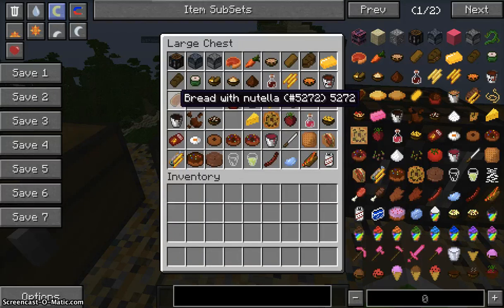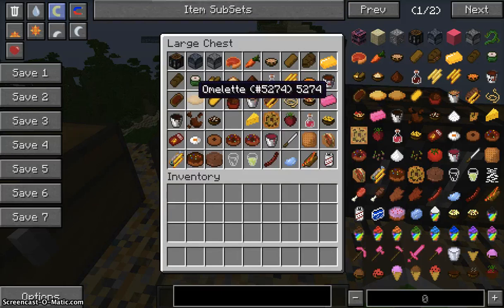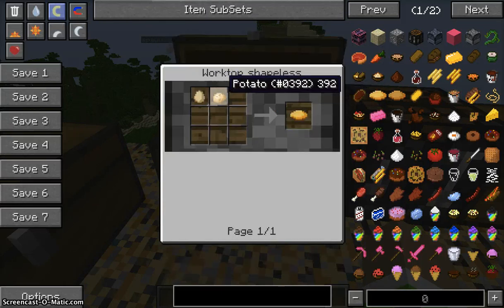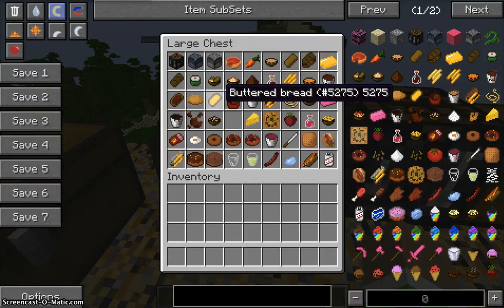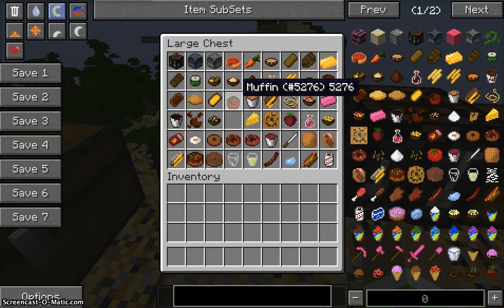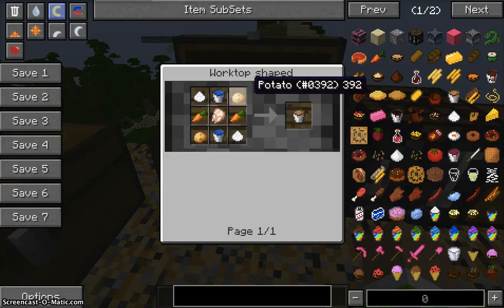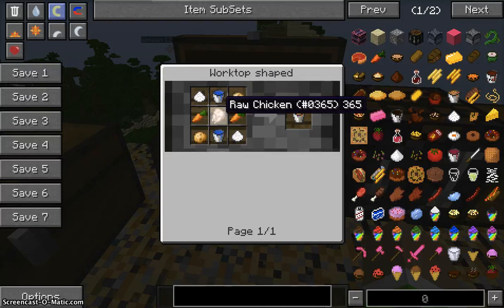You can make bread with Nutella, which I think is great. Next is an omelet — you need a raw omelet made from egg and potato. Next is buttered bread, using toast or bread slices. Next is muffin — you need sugar, milk bucket, chocolate, egg, and three wheat, which gives you five muffins. Next is broth, which needs two potatoes or chicken, two carrots, two salt, and two water buckets.